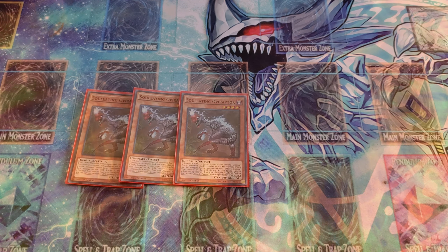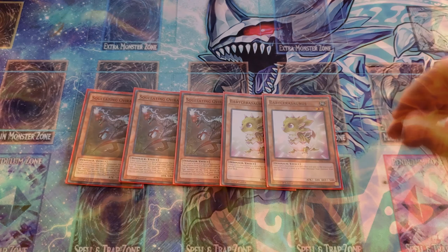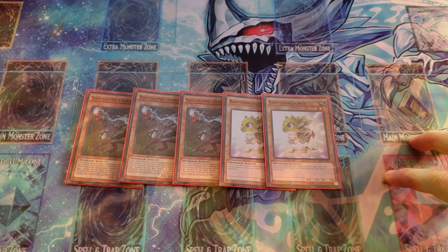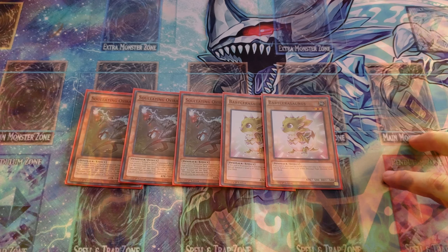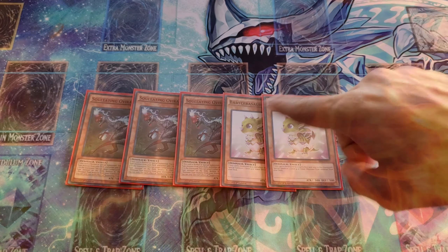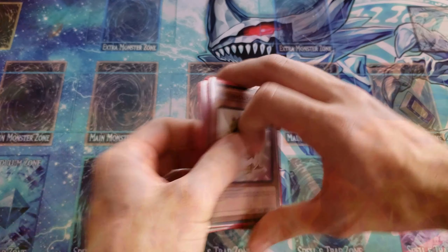Baby Ceratops is going to complement Oviraptor. When it gets destroyed, you can special summon one level four or lower dino-type monster directly from your deck. So if you destroy it with something like a True King's effect, you can special summon Soul-Eating Oviraptor directly from your deck and activate Oviraptor's effect. That's the best combo between the two because they have great synergy.